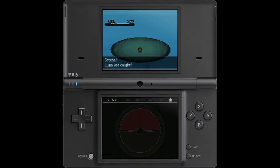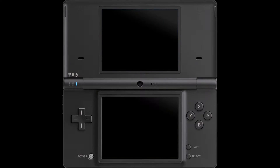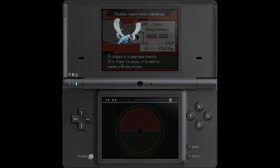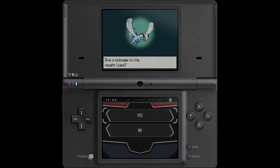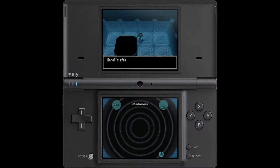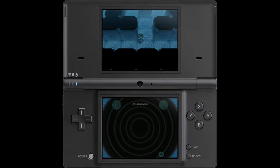That was insanely lucky, holy cow — that was only about 5 minutes. I was afraid I was gonna be here for an hour catching this thing. It sleeps in a deep-sea trench. If it flaps its wings, it is said to cause a 40-day storm. I am so glad I caught that when I did. I wasn't down to Recovers — I just got incredibly lucky. Now let's see how many steps did I have? Yeah, not too terribly many, so it's a good thing we found it when we did.